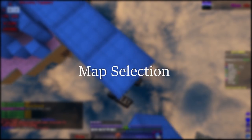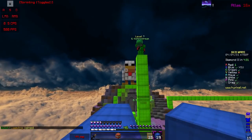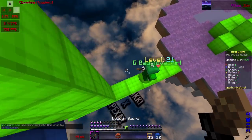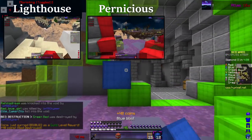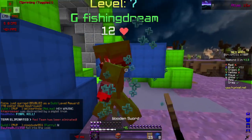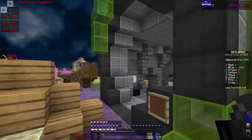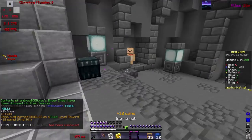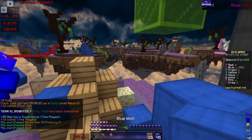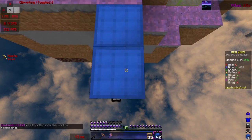When grinding bedwars doubles, aim for really fast and efficient games — both players should split up and rush both sides of the map. The best maps to grind on are Lighthouse, Pernicious, Speedway, Solas, and Orchestra. An important distinction between maps is fast iron vs. slow iron, which refers to how quickly the generator produces iron. Speedway and Orchestra are slow iron maps; most maps today are fast iron. Generator speed influences a lot of decisions and strategies.